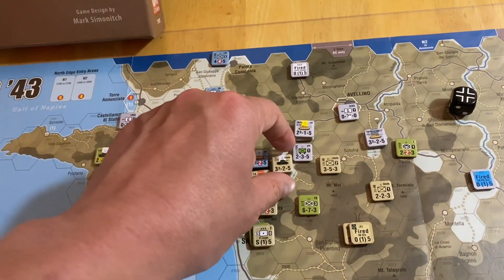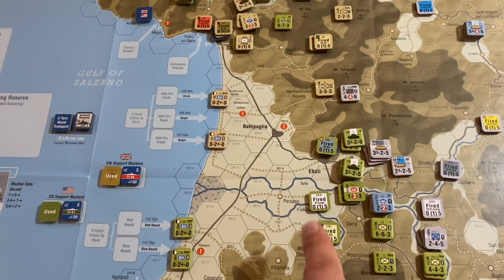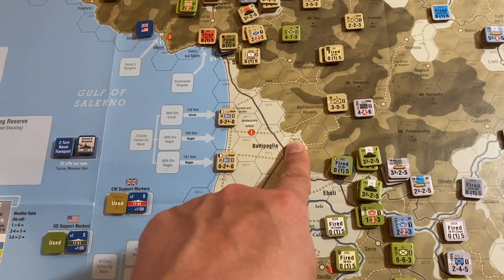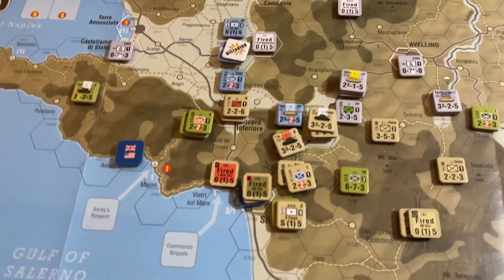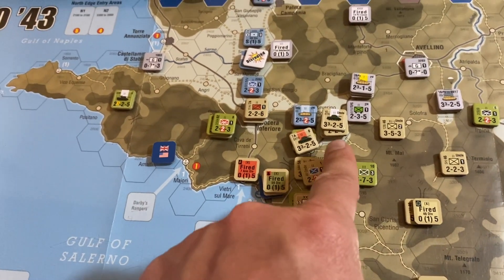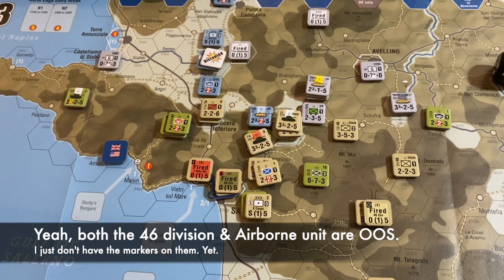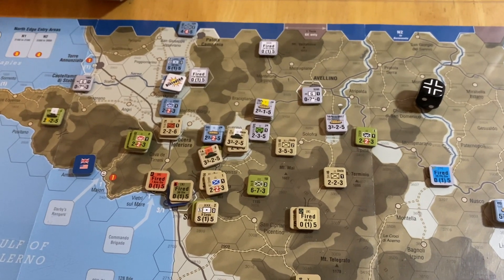Got a pretty big pile of British units. The 56th Division has moved — Battipaglia was just about a British disaster. They just about failed to take that city, but now they've won it, and they've shifted up here. So all the Commonwealth units have basically focused their attention to the northwest now. These guys here are probably going to try to open up this valley in their half of the turn, so the Germans have got to find some way to keep this line as steady as possible.